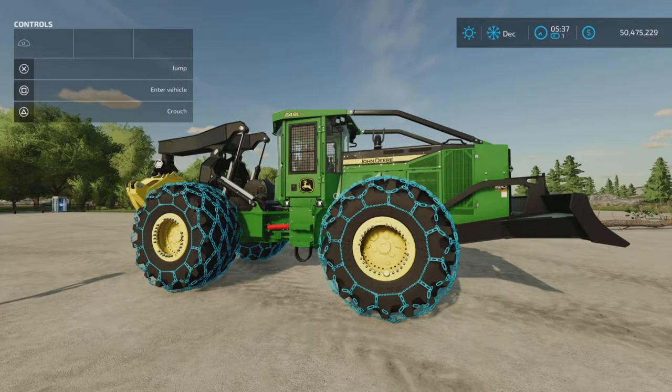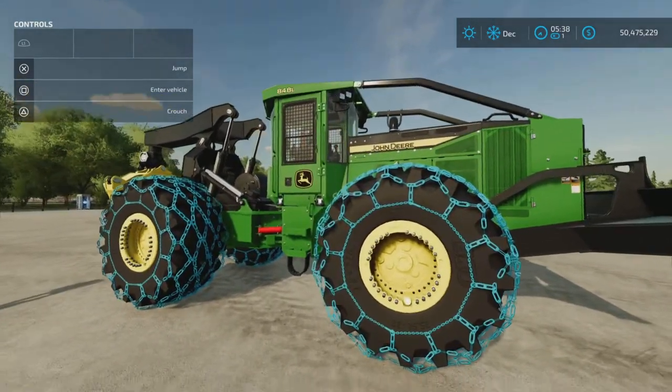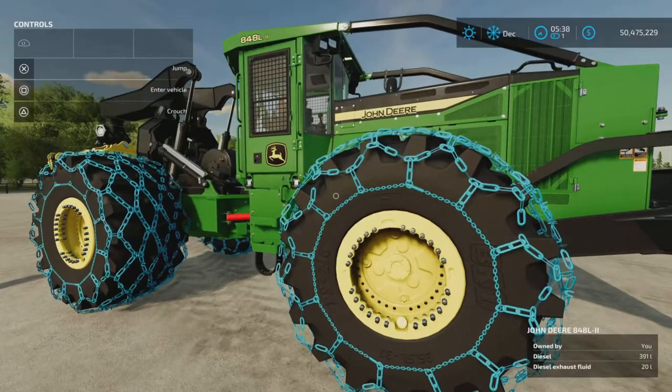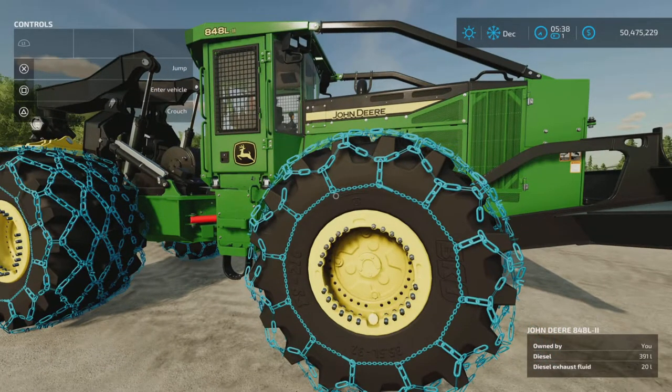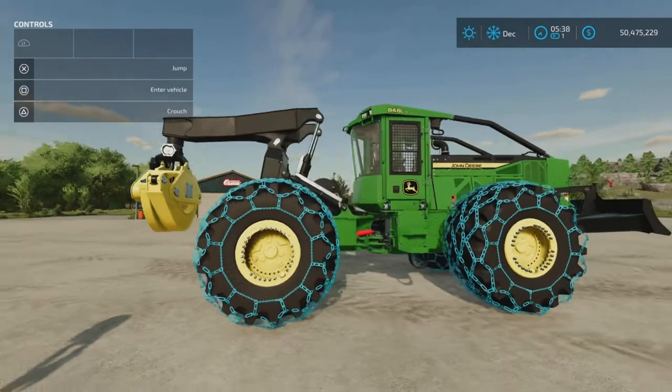Loony Farm Guy here with another video from the Platinum Expansion DLC by Giants Software, the creator of Farming Simulator 22. Here we are on Rock Crawl with the subject of this video — the John Deere 848L-2, which is called a skidder.